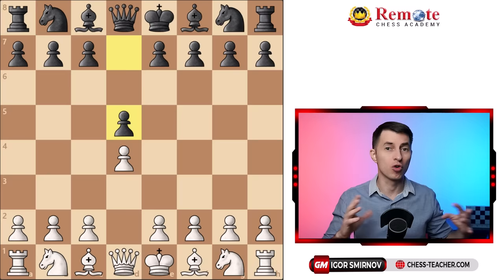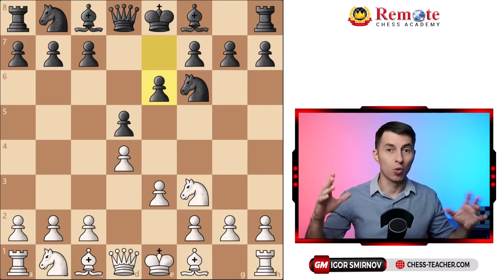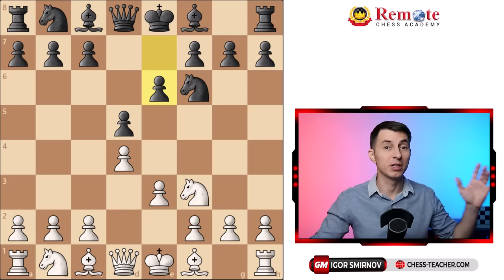After that we're going to play knight f3, then you play e3. In most cases your opponent is going to play e6 — it's the most played move. I'll address different what-ifs later; for now I'll show you the system and the main middle game plan. So play bishop d3, putting our bishop in this active position. At some point your opponent is going to play c5.